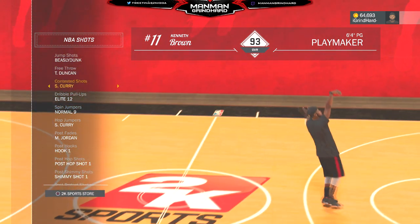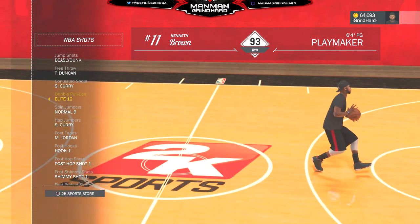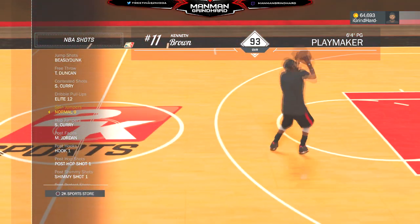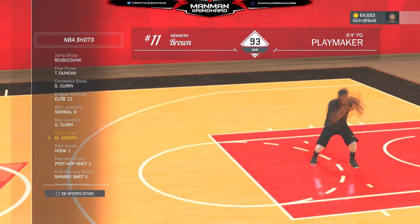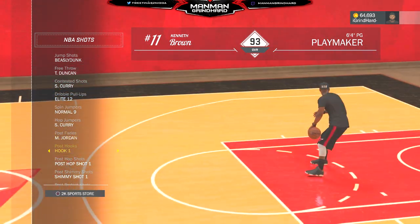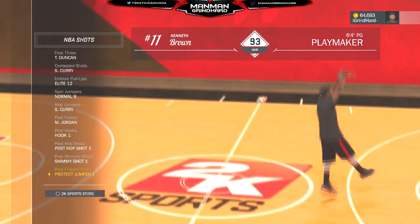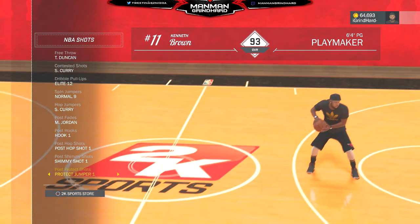Free throw is Tim Duncan. Dribble pull up — I hated to show y'all this but it's in all my other videos. Got elite 12 spin jumpers, normal nine pop jumper, Steph Curry post fade — you gotta have that post fade. I'm not doing post hooks or any of that other stuff.